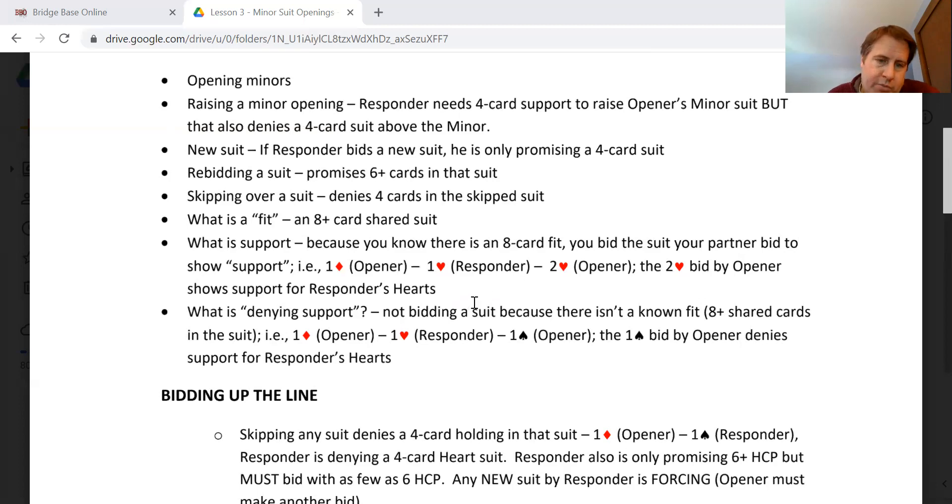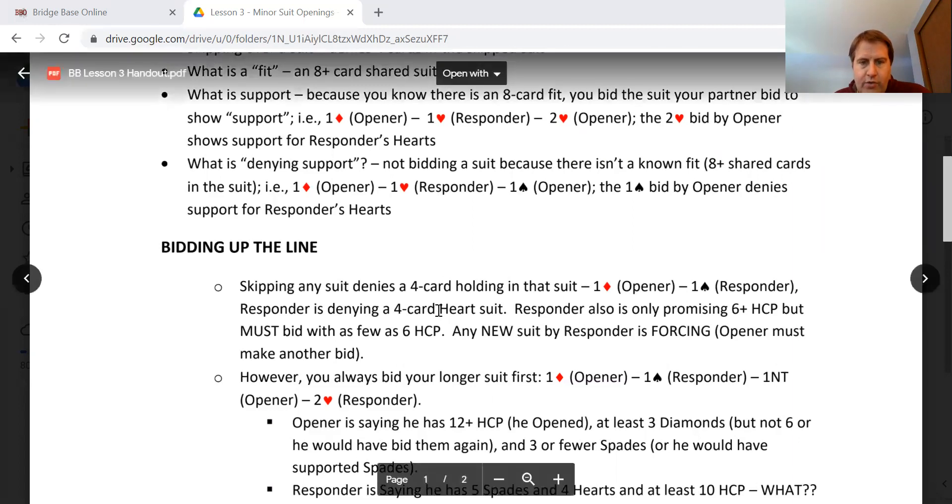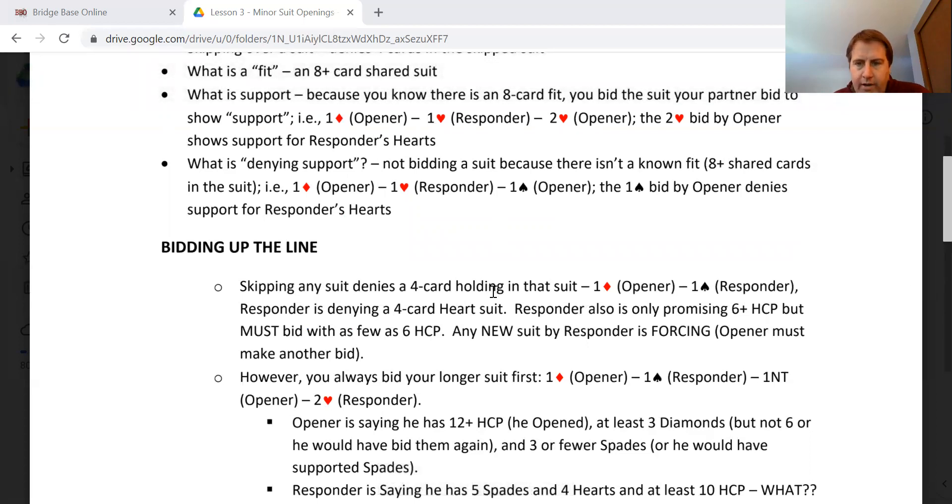Denying support is when you don't support. In this example, one diamond by opener, one heart by responder, one spade by opener is saying: I don't have four hearts, but I do happen to have four spades. It's possible responder still might have four spades, because the way the responder bids is up the line. So if they had both four hearts and four spades, they would bid one heart first.